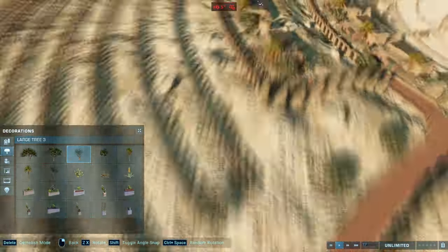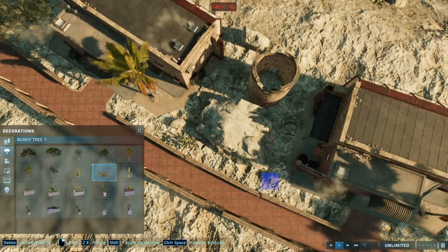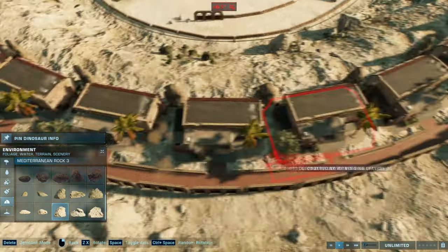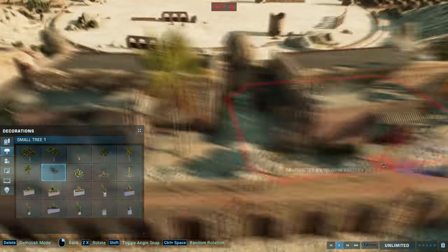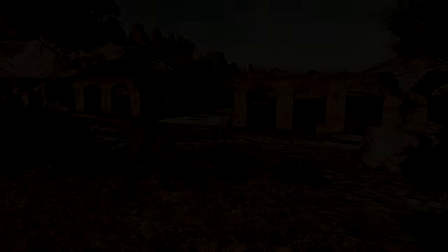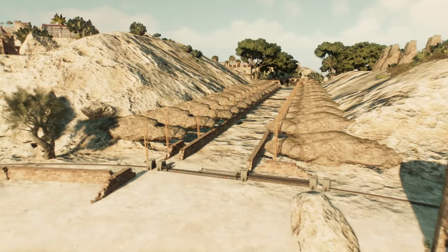I think we're slowly nearing the final portion of the speed build, just adding some small details here and there before we proceed to the final overview. How was your winter holidays, guys? Tell me in the comments, and also tell me which ancient civilization you'd like me to cover next. We have Rome, we're going to have ancient Greece this month, we already have Egypt, we already have Atlantis.